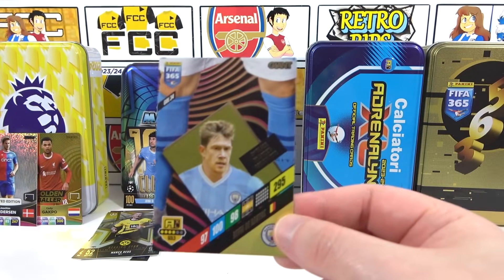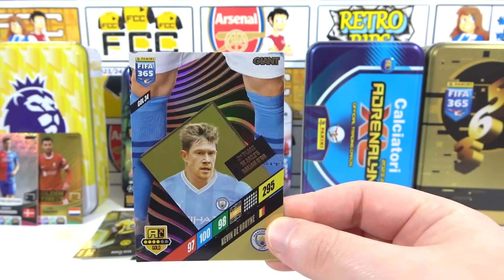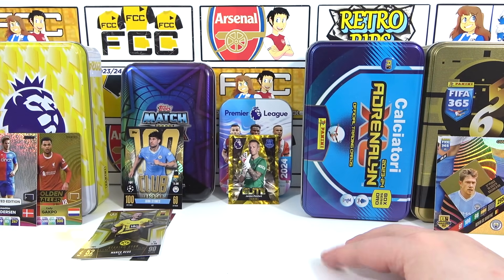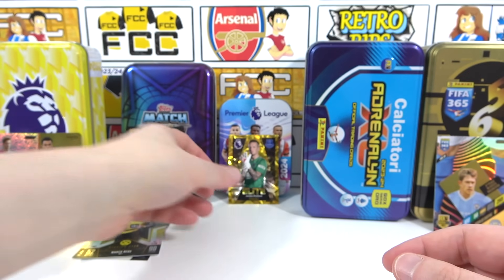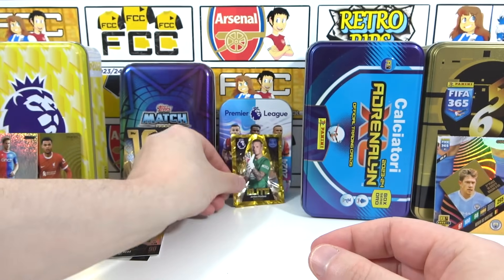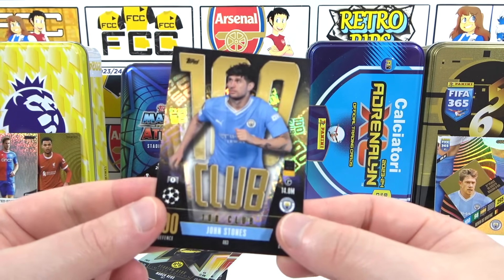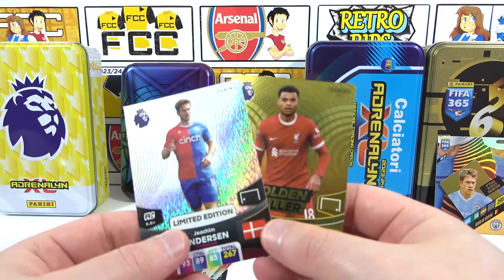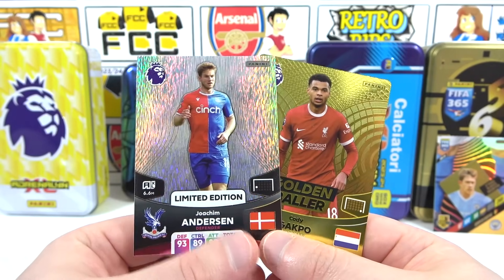Best pull from the FIFA tin: the De Bruyne Giant, which we need for our collection — pretty awesome, seven out of ten. Recap of all five tins: Calcio gave us four limited editions and the Haaland we wanted from our box opening. Premier League stickers were the best — four elites, eight or nine out of ten. Match Attacks had four limited editions but only a hundred club, not even a black edge — five or six out of ten. Adrenaline XL Premier League: Gakpo Golden Baller and a standard Anderson limited edition — five out of ten.